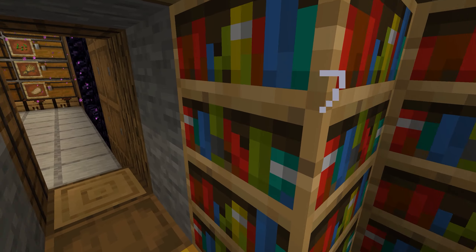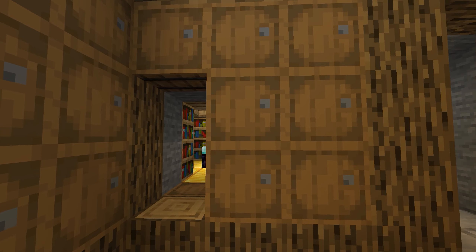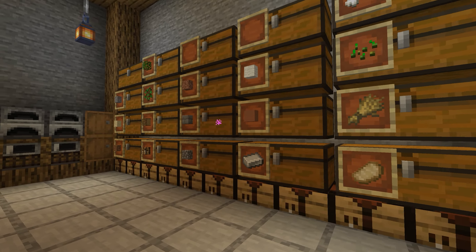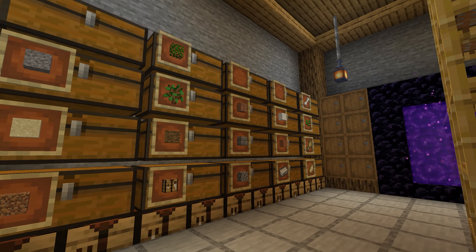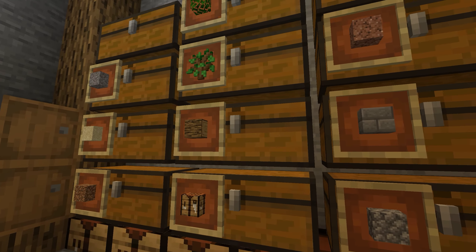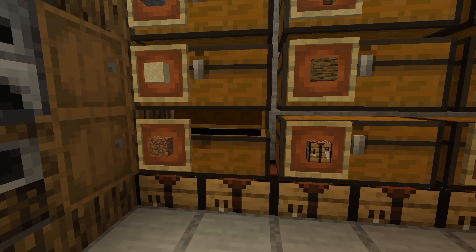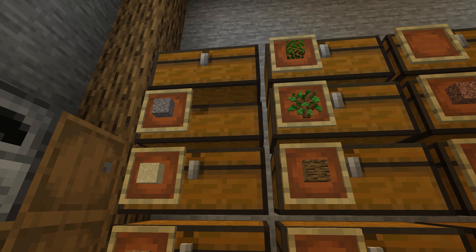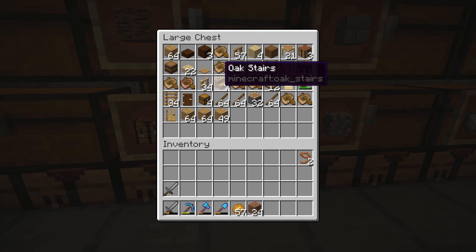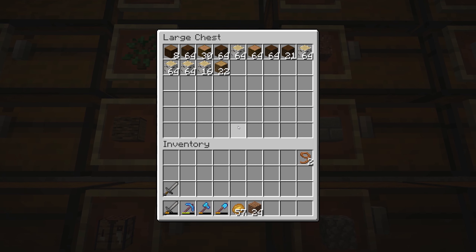Over here we have our new enchanting room, which I think is wonderful — very bright. We have our barrel right here and a bunch of barrels on the side. At first I was thinking of using them for all my different materials and resources, but then I decided I'll just use the old-fashioned — I'm calling them containers but I know they're chests. So here we have dirt in here, sand here, gravel here, and miscellaneous wood — wood planks, all that kind of junk in here.